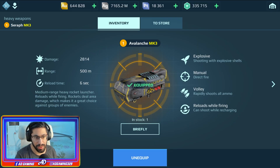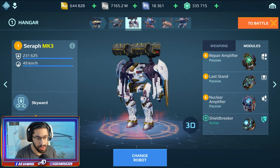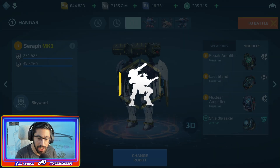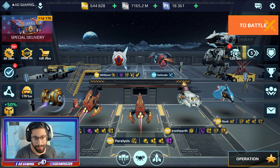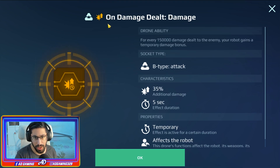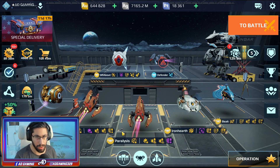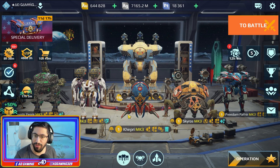This is the stats MK3. We will try it on the Seraph and see how we do with this thing. We are using Adrian Chong again, in case you are wondering what we are using. We are using the on-damage stealth, so we are not using the extra damage every time we are activating the shield — the active module. We have the on-damage stealth; it is much better, I think.